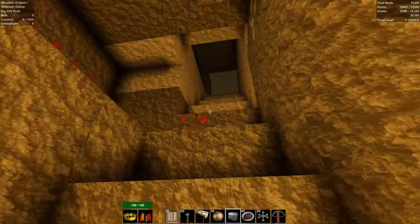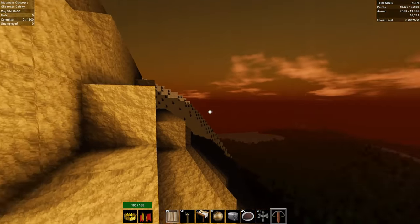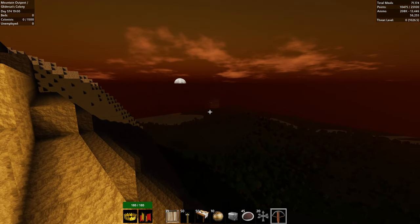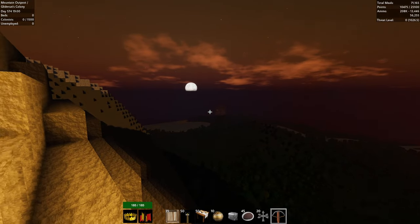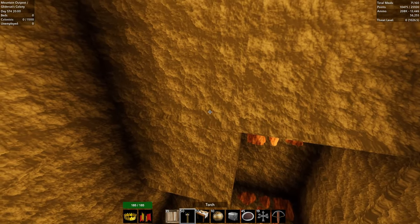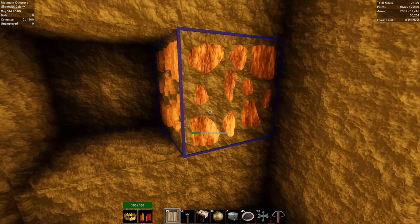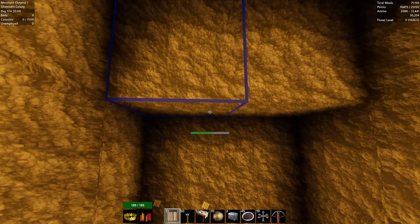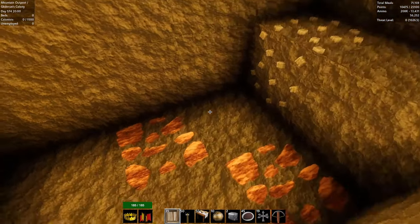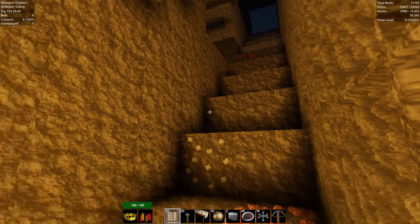Our threat rating shows zero for the outpost and 1,026 for the main colony — that just kicked up 100 this episode by unlocking the iron age. I think we're safe here to dig. We have tin, now we need to find gold. Dig a bit more — yep, two tin. And I think that's iron over there. We need to go down a little more to establish the right floor levels.